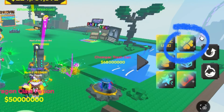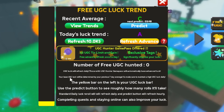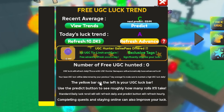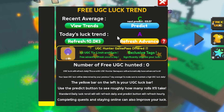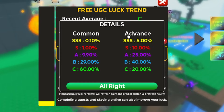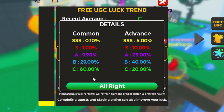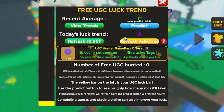Here you can click the free UGC luck trend. Click the predict button to see roughly how many rolls it will take to get the item. A higher tier will give you higher luck on that day. In short, a higher tier gives you more chances to get the item, and you can see roughly how many rolls it will take.